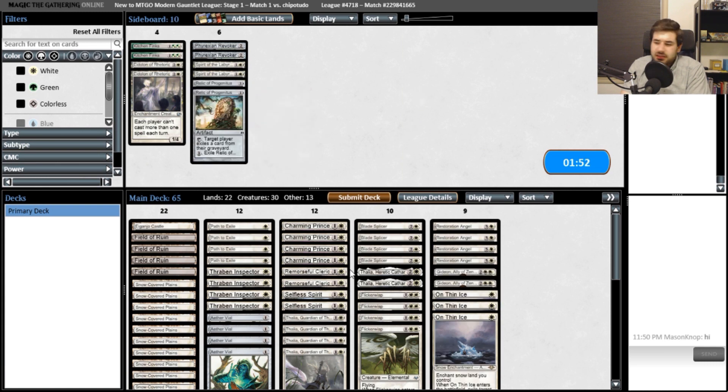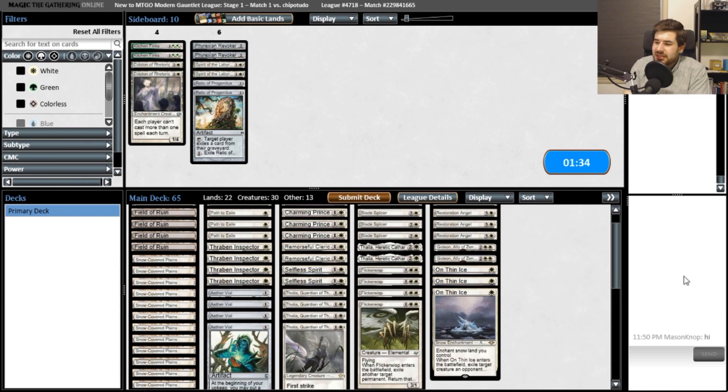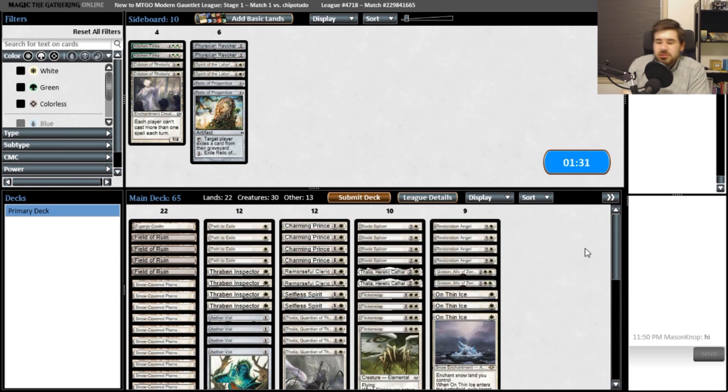They have Witch's Vengeance, Crypt Incursion, and Baru's Last Reckoning. Witch's Vengeance hits creatures of the creature type of your choice for minus three, minus three. That would make sense to bring in — it would at least get a two-for-one. Thalia is human, Thraben Inspectors are human, Charming Prince is a human. A lot of our creatures are humans. We don't really need the Relic too much — we do have Remorseful Cleric. Baru's Last Reckoning is a problem.